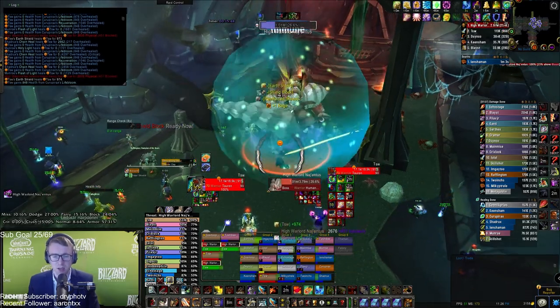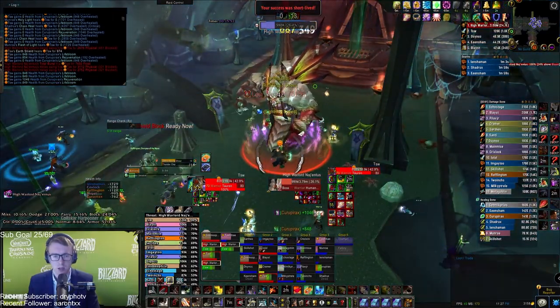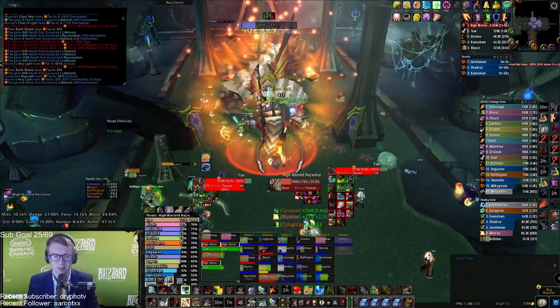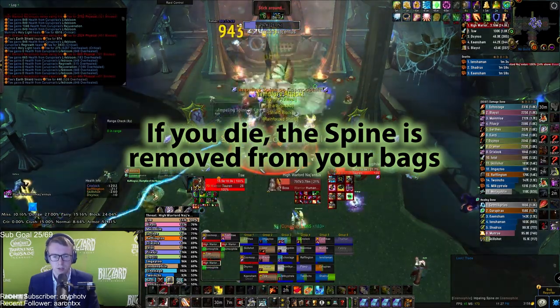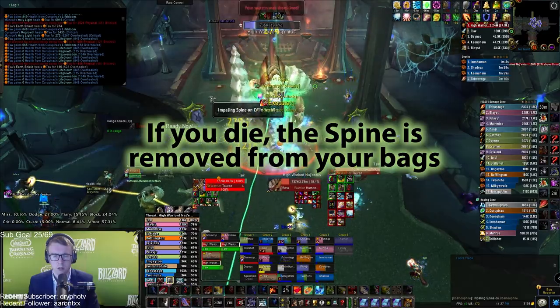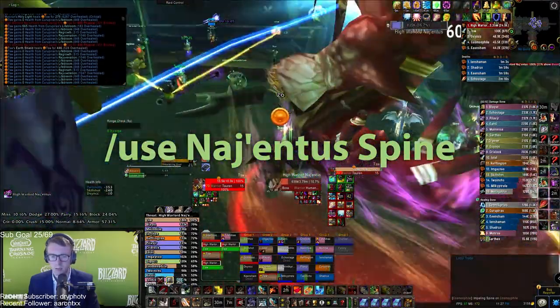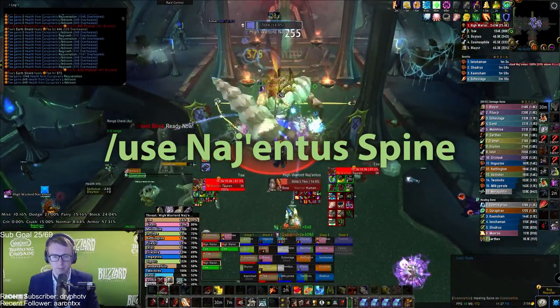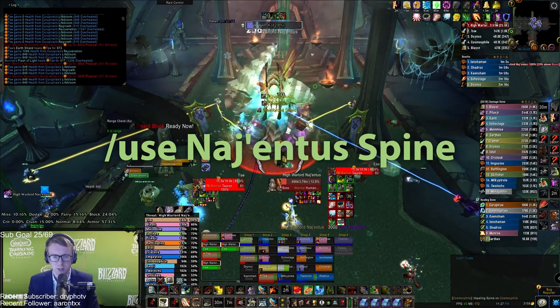When the raid is healed, one of the players with Nagentus's spine needs to throw it. There should always be multiple players with a spine, as Nagentus throws out more spines than necessary, but only one spine throw is required. You can macro slash-use Nagentus's spine, or just click it out of your bags with Nagentus as your target. Ensure you have bag space as well.